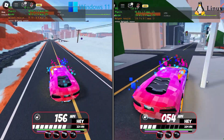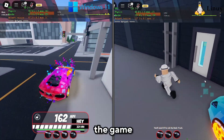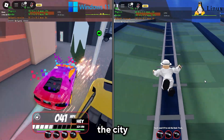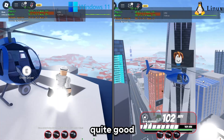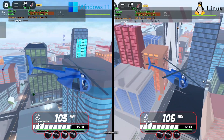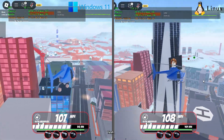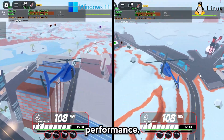I'm going to grab the helicopter to check how the game performs while flying around the city. On the Linux side, I'm still getting a very good amount of FPS — always at 80, 90, 100 — while on Windows it's a bit less for unknown reasons. Linux definitely has that 10-20% more performance.